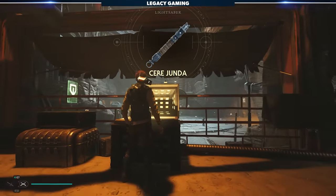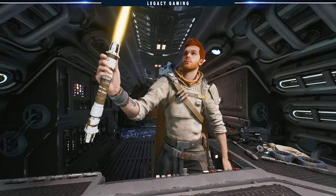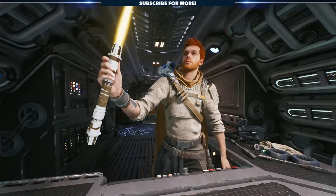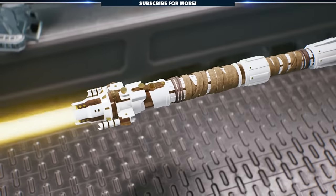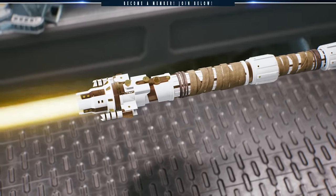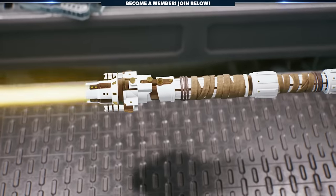In terms of its look, it's a rather beefy lightsaber that's got a lot of symmetry, which is nice, but also has that sort of hiding-in-the-desert vibe Seer is going for throughout Survivor. The grip is wrapped with some sort of cloth and leather, which really does add just the right touch to tie it closely to Seer's character. It's not my personal favorite, but I'm sure it'll vibe with someone out there.